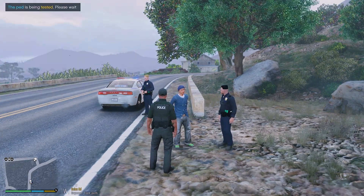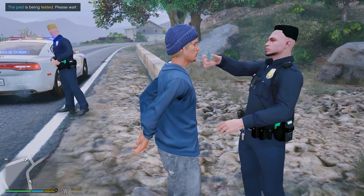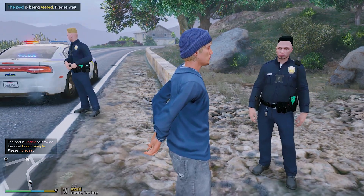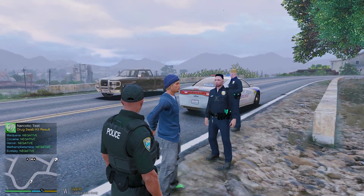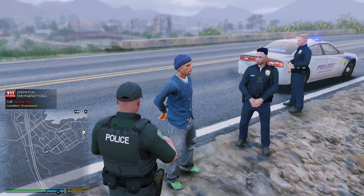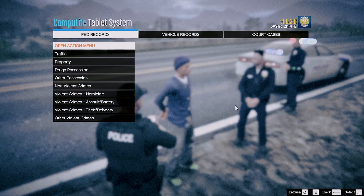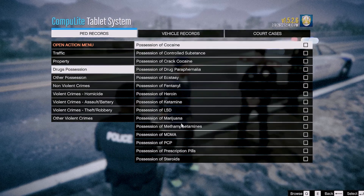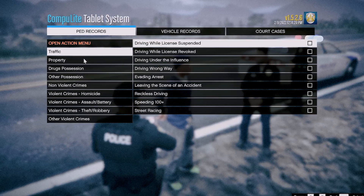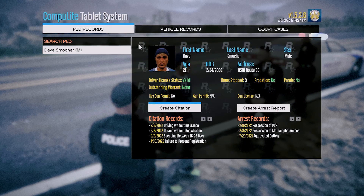Let's also do a breathalyzer test. Since he has not been honest with us, we're going to breathalyze him and drug-test him just to see if he has anything in his system. I just realized both of these guys got the same haircut — almost twinning it, just different colors. Sir, at this time you are going to be placed under arrest. Mainly it's going to be for your possession of drugs: the methamphetamine as well as the PCP. Not having insurance is just an impound, not arrestable.